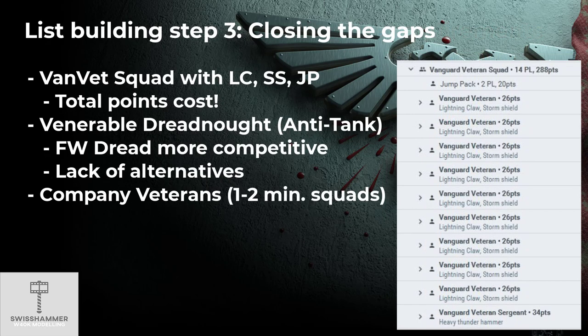With the requirements and the core of our army out of the way, it is now time to fill any remaining gaps. In order to bolster our close combat capabilities, a full squad of Vanguard Veterans with Jump Packs, Lightning Claws and Storm Shields are a strong competitive pick in a variety of Space Marine lists these days. With them ending up at 288 points — exactly the same as our third Proteus kill team — it gives us some flexibility when picking the 'While We Stand, We Fight' secondary objective. The Chaplain is also a good candidate to accompany this unit.